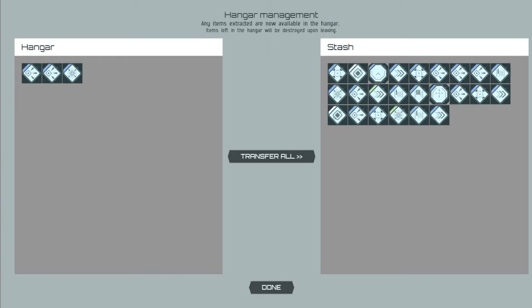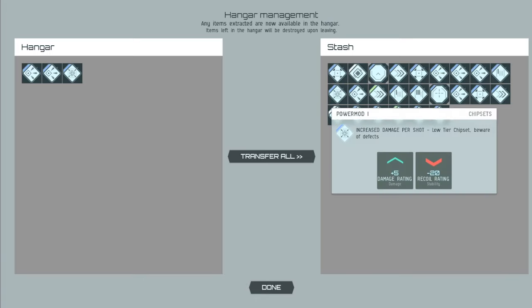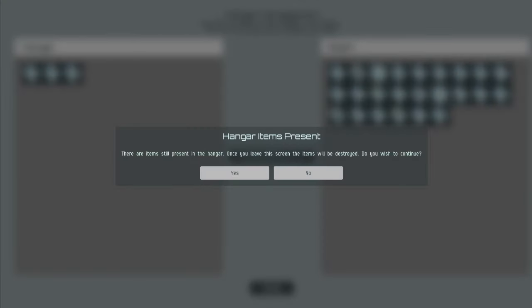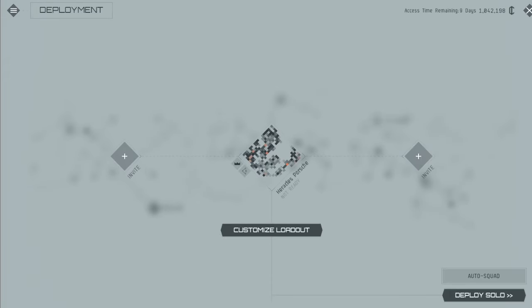I'm just leaving behind all the chips I don't want anymore. If you end up with lots of weak chips and want to get rid of them, be aware that in the hangar management screen there's currently no way to delete chips with right-click. That's something to keep track of, because if you play enough matches you will eventually fill up on chips.